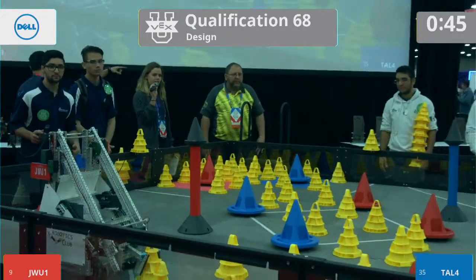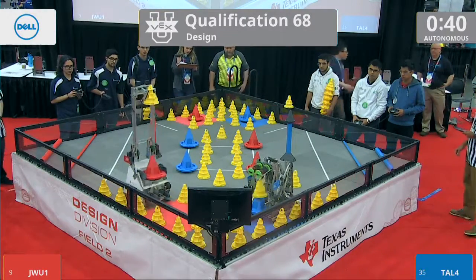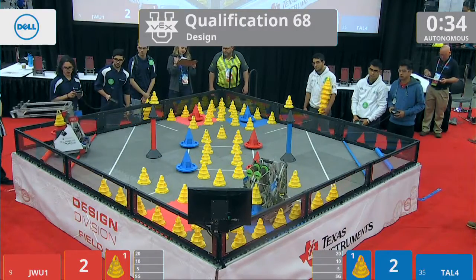In three, two, one, go. In our first match on the red side, we get JWU1 from Providence, Rhode Island, and Tau4 from Altamira, Mexico.